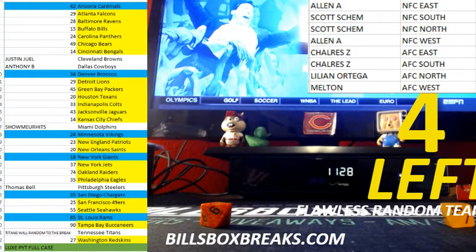All right, there are your divisions. Got Melton with NFC East, Lillian with NFC West, Charles with AFC North, Scott with AFC South, Charles with NFC North, Scotty Shem with AFC East, and Allen with NFC South and AFC West.